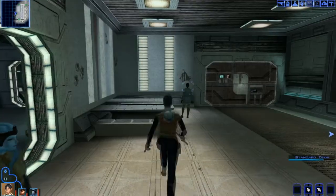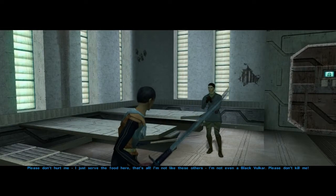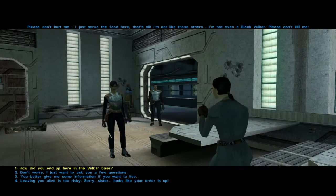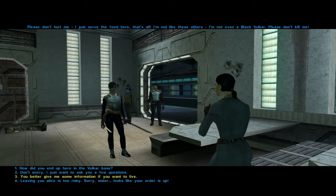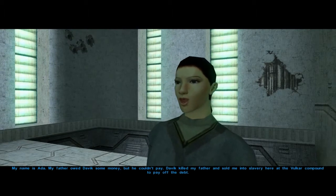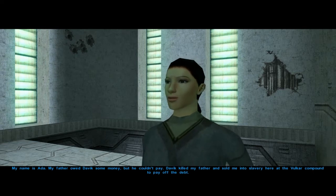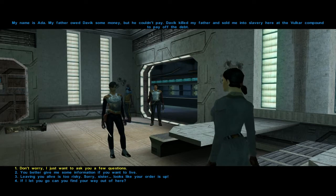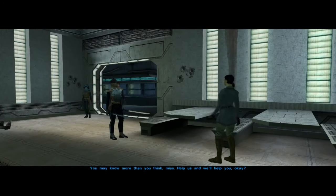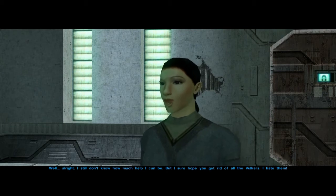Yeah. Oh, hey lady! Can I get a drink? I just served the food here, that's all. I'm not like these others, I'm not even a Black Vulkar. Please don't kill me. I'll get two chocolate shakes and... how'd you end up here? My name is Ada. My father owed Davik some money but he couldn't pay. Davik killed my father and sold me into slavery here at the Vulkar compound to pay off the debt. I have a few questions. I'm just a prisoner here, a slave. The Vulkers don't tell me anything. They treat me like dirt. They beat me up if I screw up their orders. You may know more than you think, miss. Help us and we'll help you. Stop flirting with the lady.